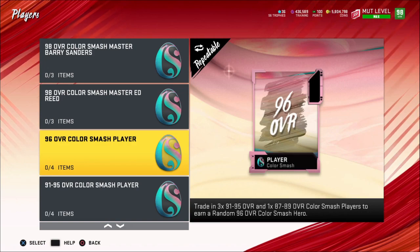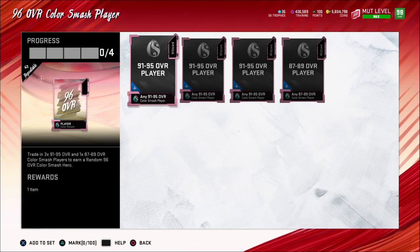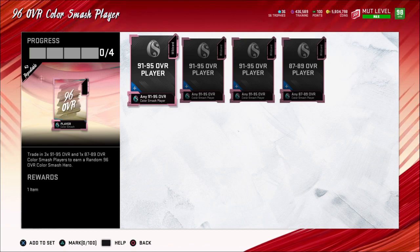You can make a 96 overall Color Smash player with three 91 to 95s and one 87 to 89. What you're going to want to do is put in all your 91s, 87s, and 88s. Don't put in any 89s, and don't put in any 93s or 95s — you want to quick sell those.